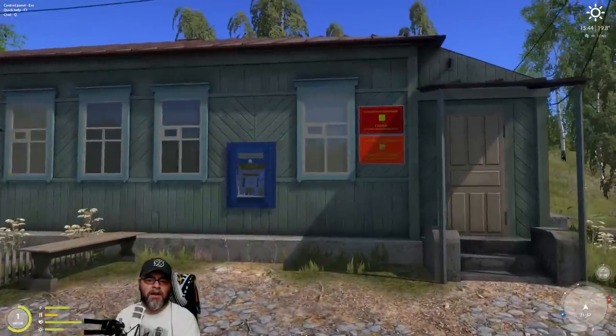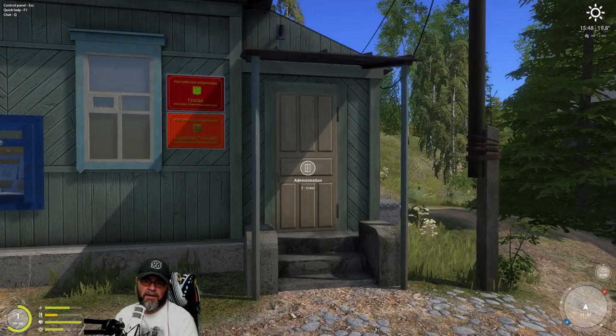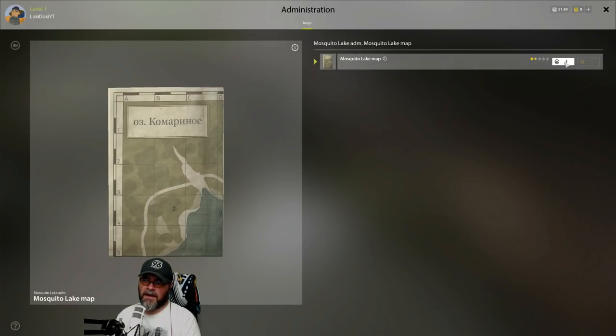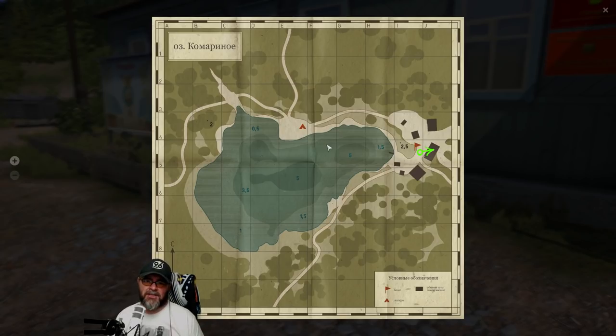The other buildings — the first building you want to go to when you visit a new lake or river is the administration building, because here you can buy a map for the lake. If I hit M currently I've got no map — I don't know what it looks like. So you buy this for three silver, and then when you hit M you'll see the lake. This lake has got much more features — we've got a campsite over here, a nice deep hole here which could be good for bream or catfish. I actually catch some nice roach in here as well, and bream — they love deep water and they're quite big slabs of meat.